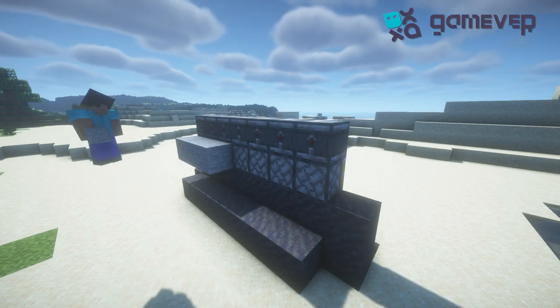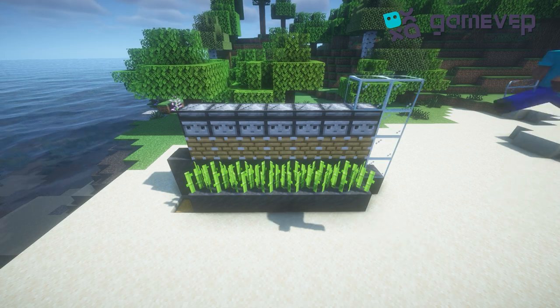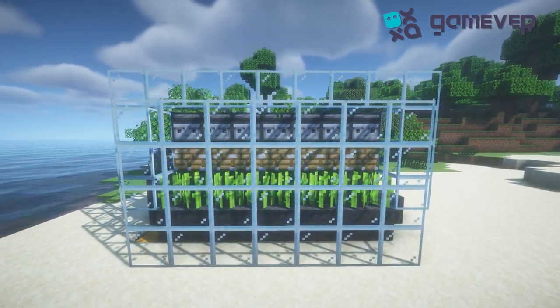Power this up with redstone dust. Finally, place the sugarcane and cover the whole structure with glass. That's it — your sugarcane farm is ready. Good luck!